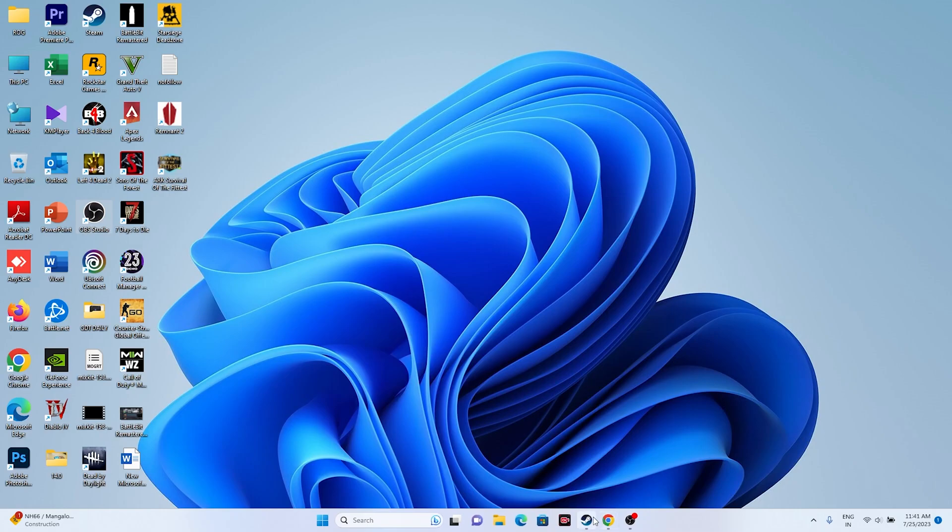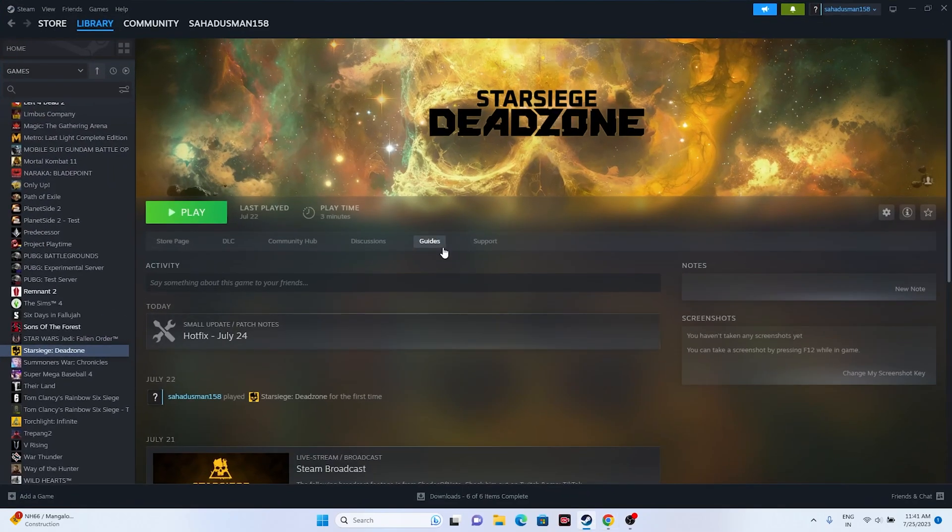The next fix is to launch the game and then press Alt+Tab on the keyboard. This has personally worked for me with games like Dead Space 2, Left 4 Dead, Spider-Man: Miles Morales, and many other games, so you can try this out as well.